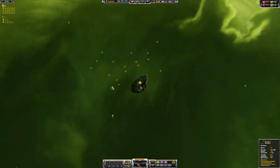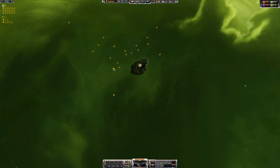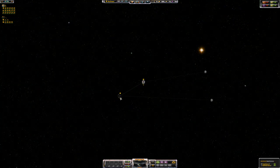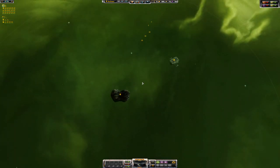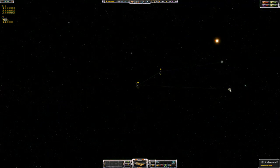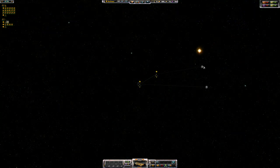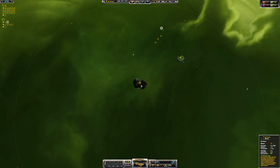When we start, the first thing I need to do is get myself a scout. But I've got loads of research and military labs — what's going on here? Oh, it's a scenario map. Okay, well we've already got scouts, let's send one over here.